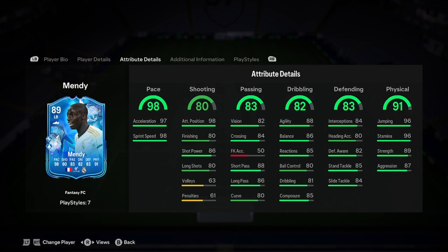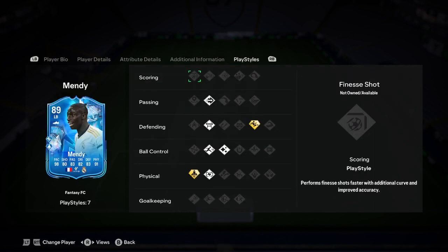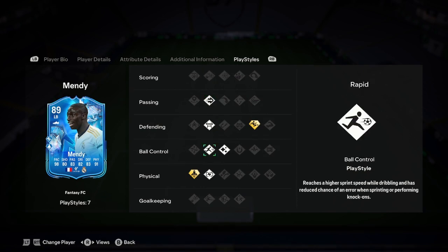Passing is okay — I'm not gonna say it's something special, it's just okay. Same with dribbling, it is just okay. Defending is good for a fullback, and physicality is insane for a fullback. When this card gets to around 92 rated, it'll look like an Instinct card. He's got Quick Step Plus, Slide Tackle Plus, Block, Pinged Pass, Rapid, Flair, and Relentless — so it's a very good card.